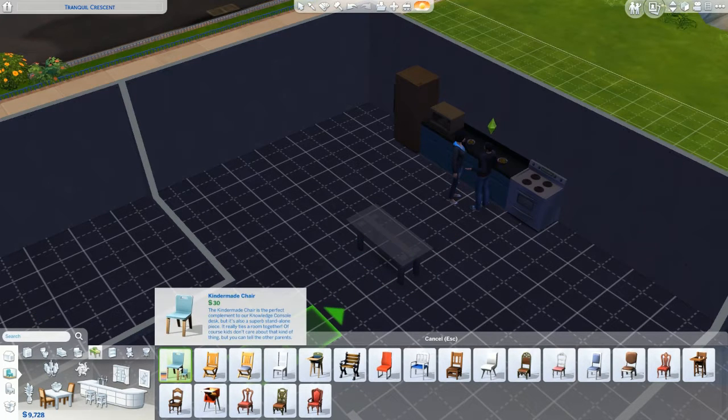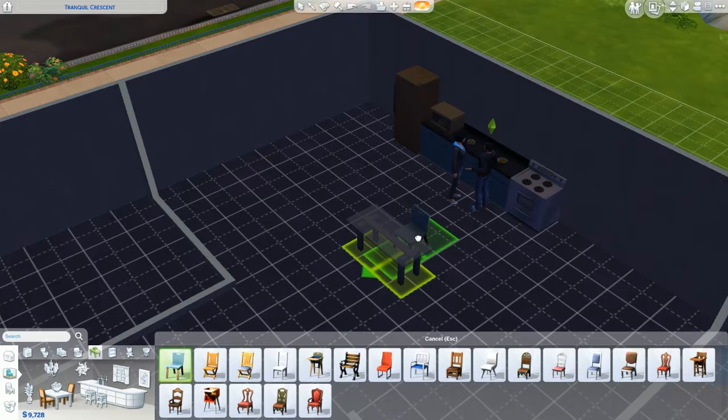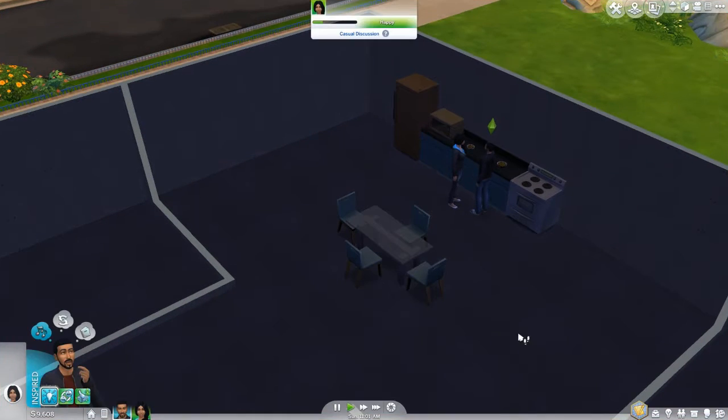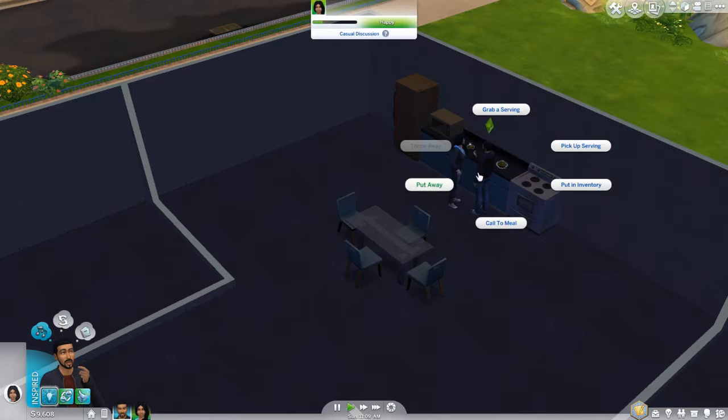Oh, this is a Kindermade table — that's fine. Wait, it turned itself for me — it sure did, and they can overlap. Alright, let's get back into action. This is dope — I see why Jasmine sits and plays this forever. Normally when I do The Sims I sit for like an hour or two, but I see why she plays forever.